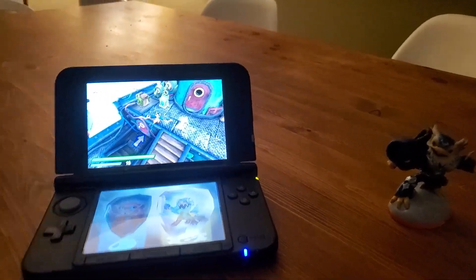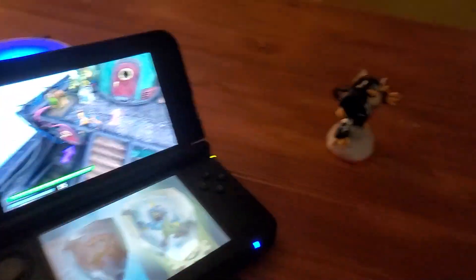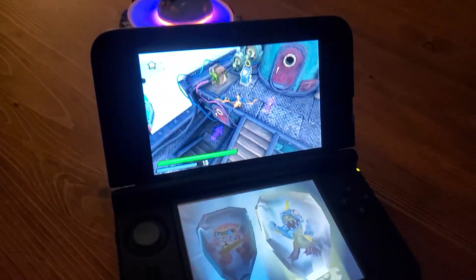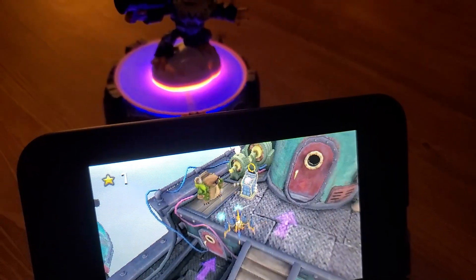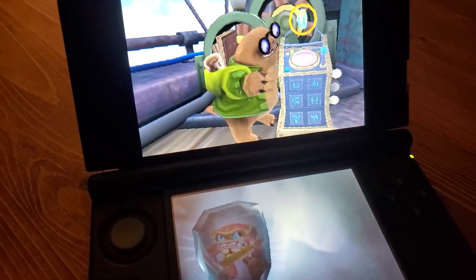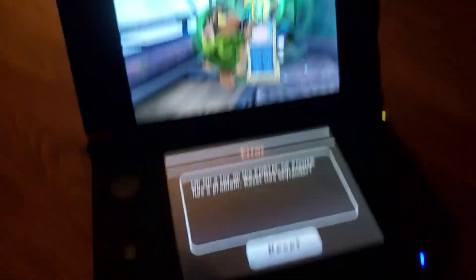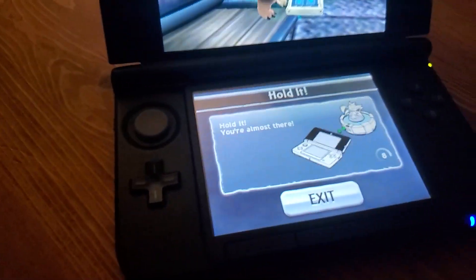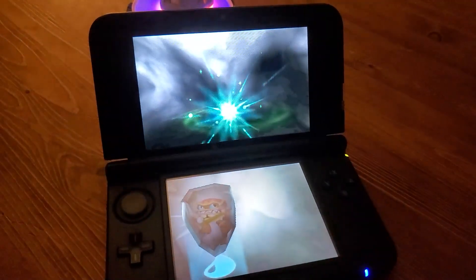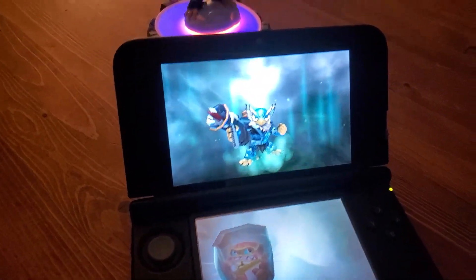For this method I've got to go back to the potato camera because I have no way to capture this. Basically in a nutshell, you just need to grab your figure, put him on there — this is the 3DS version of the games — and you can just reset them that way. When it detects 'hey, that's got a problem', you just reset it. And there you go — there's Tess, he's back.